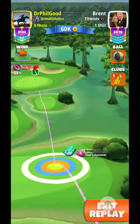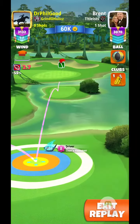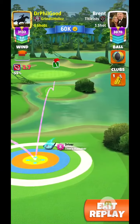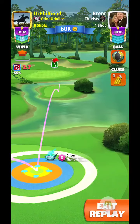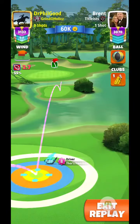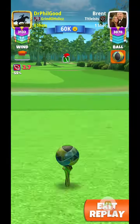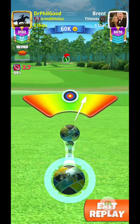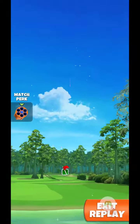Because when it hits that rough it'll help slow it down a little bit, and that way you don't go past the hole into the rough or the bunker. So I'm drawing back three rings and I'm going to curl slightly to the left — not very much. Perfect shot.